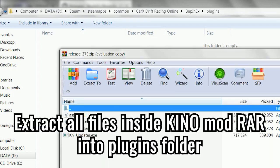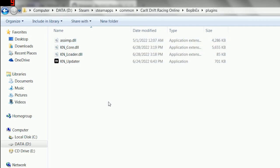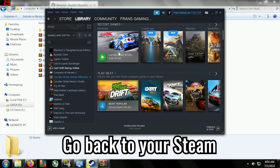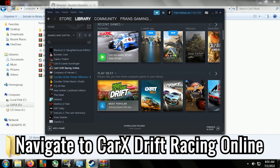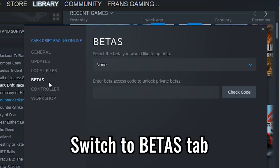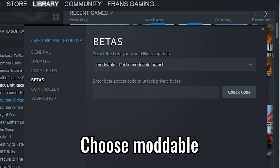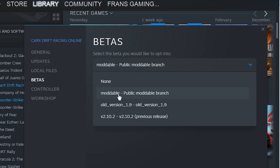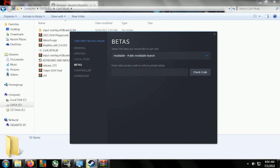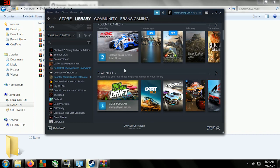There's one thing we need to do: open your Steam and navigate to Character Reversing Online, right-click and click Properties. Switch to the beta tab — you will see the first selection. Click and choose 'multiple', because if we don't choose this multiple option, Kino's mod won't work in your game.